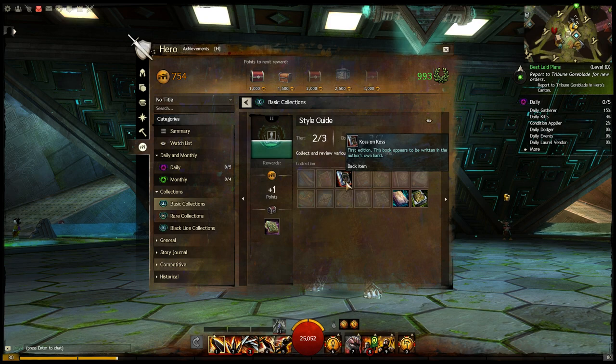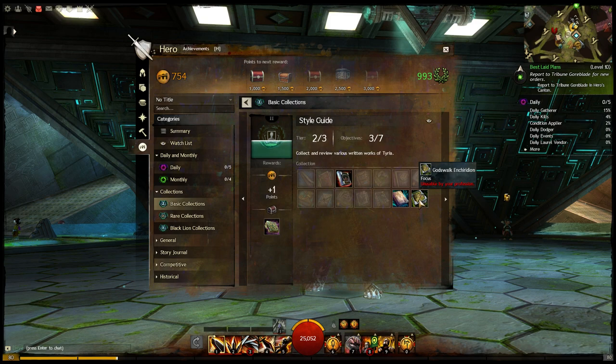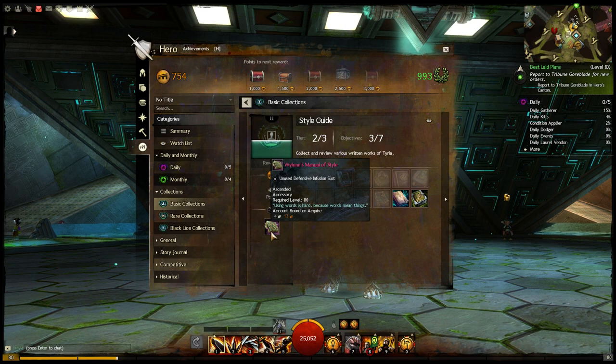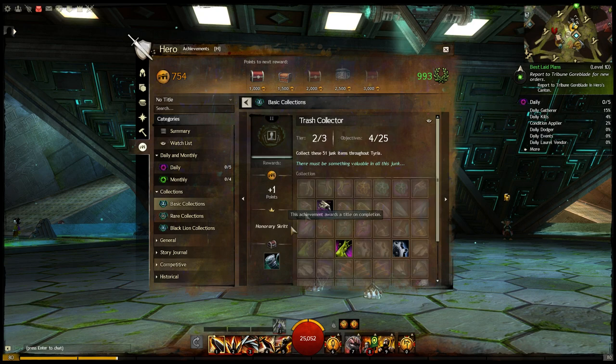The next one here is Style Guide. It's a bunch of different books — the Scroll of Knowledge, the Tome of Knowledge, and then other books like Cost on Cost and some of these other books that you get from Karma Vendors. The reward for this is an extended accessory, Wyland's Manual of Style, and some Achievement Points.